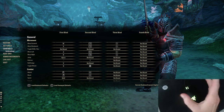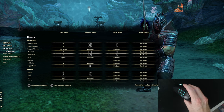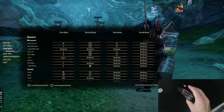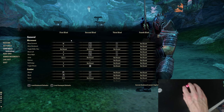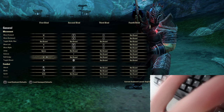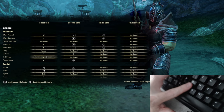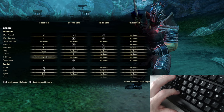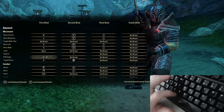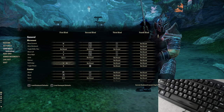I use a Razer Naga MMO mouse with 12 buttons on the side. This lets me use WASD to move while using keys 1 through 5 and 6 for potions, and still strafe and survive. For Roll Dodge I use the V key — my hand stays on WASD with fingers free to hit dodge, break free, synergy, and ultimate. My index finger handles those important utility keys while my main abilities are on 1 through 5.